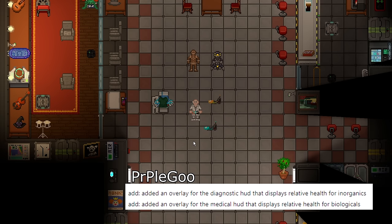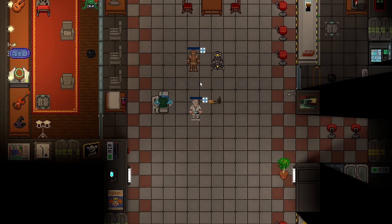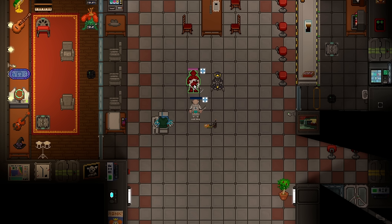The medical HUD, which spawns in medical doctors' lockers by default, will now display the health of living crew. There's also a diagnostic HUD that displays the health of cyborgs. Doctors can instantly see at a glance how healthy someone is, and it has PvP potential too — you can instantly compare your health versus theirs. The critical state does change colors, though the exact differences are somewhat hard to notice.